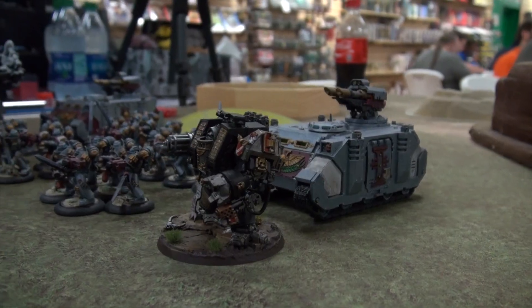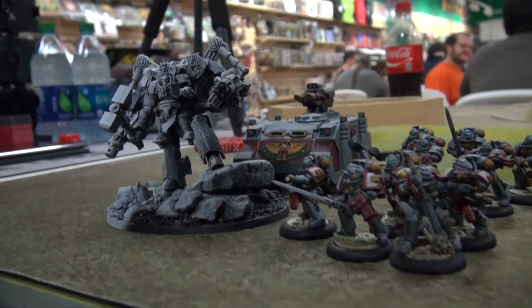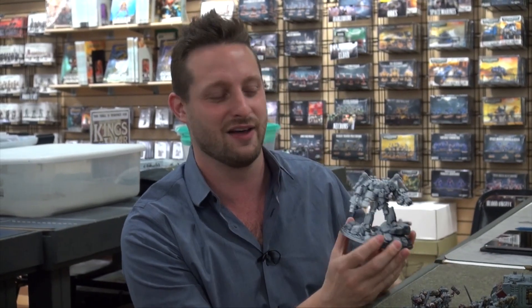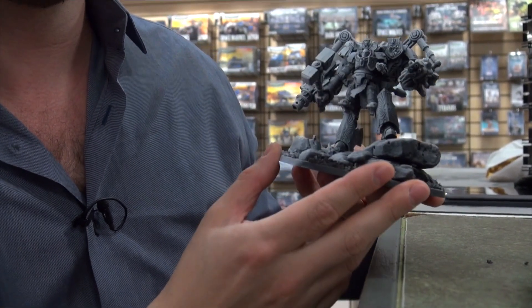I've got four squads of the purification squads with dual incinerators, and every other squad has one nemesis demon hammer — very effective in close combat. I'm bringing a Dreadnought armed with an assault cannon, and a pair of Razorbacks with twin Laz cannons that I'm hoping will damage his characters. The pièce de résistance is a Grand Master in a Nemesis Dreadnought suit — I spent all day putting this together. The miniature doesn't exist yet for the new codex rules, so I kitbashed it from Voldus, a Dreadnought, and even used some legs off a Custodes Dreadnought. I'm super excited to play this today.